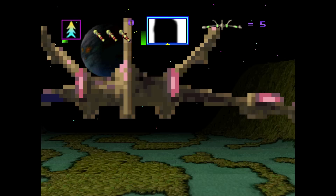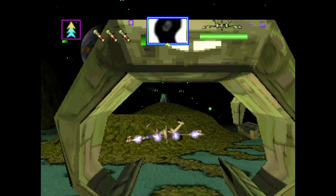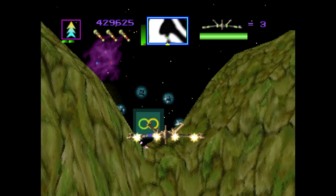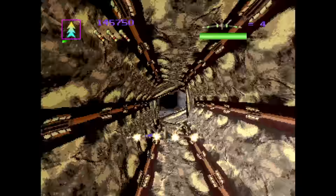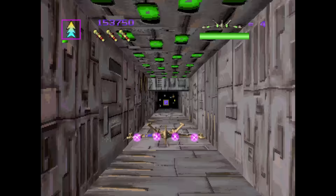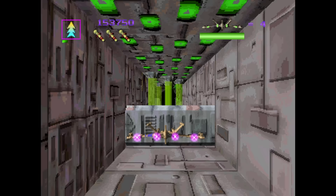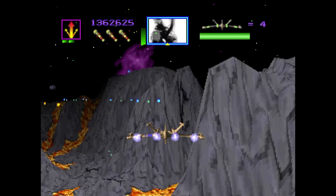First up is Total Eclipse Turbo. Dave and I actually bought our copies out of a store a week or two before the console itself was even available — it was the very first PlayStation game available at retail. This is a port of the 3DO game called Total Eclipse from Crystal Dynamics, handled by Beam Software. Honestly, it's not as good as the 3DO version in any area. It's basically a spaceship shooter where you fly forward and shoot things. By the time the PlayStation had come out, it was definitely less impressive, and even the sound quality and music are worse — you only get mono music here.